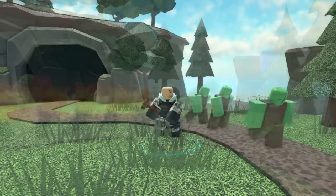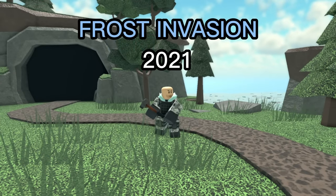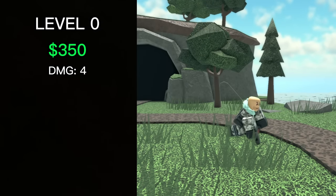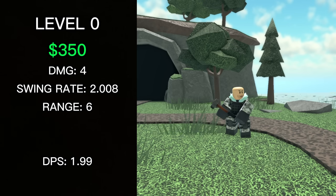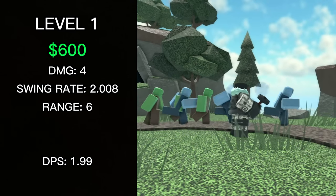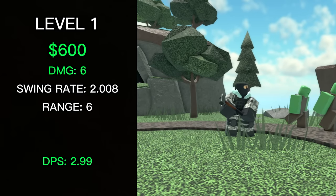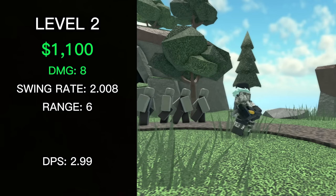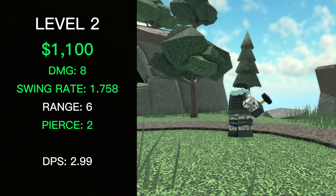Now let's take a look at the Sledger. The Sledger is an event tower that could be obtained from the Frost Invasion event in 2021. It costs 350 cash to place, deals 4 damage, has a swing rate of 2.008, a range of 6, and a DPS of 1.99. The level 1 Sledger costs a total of 600 cash, deals 6 damage, and has a DPS of 2.99. The level 2 Sledger costs a total of 1,100 cash, deals 8 damage, has a swing rate of 1.758, can hit 2 enemies at once, and has a DPS of 4.55.